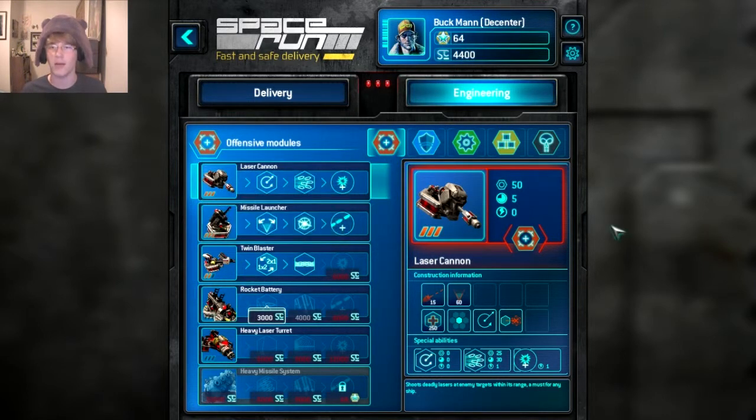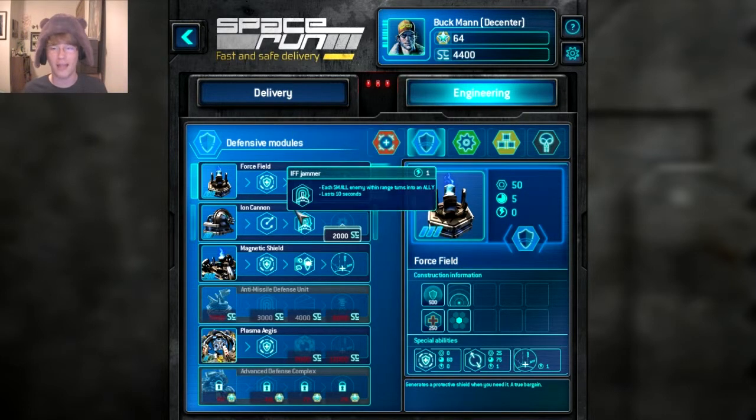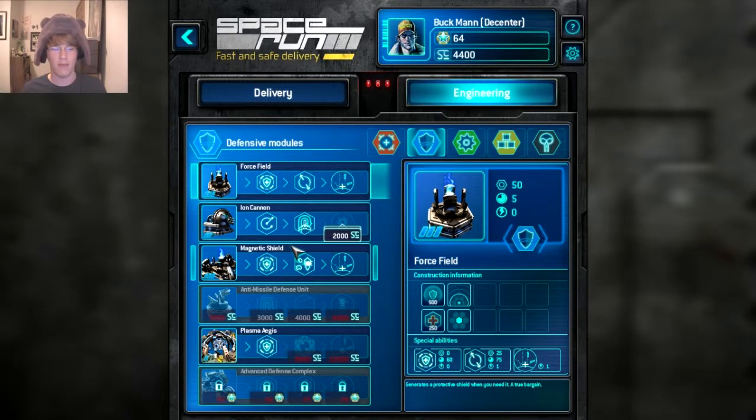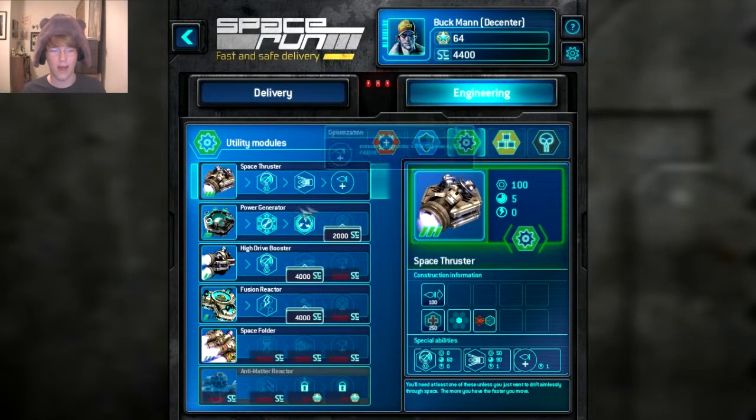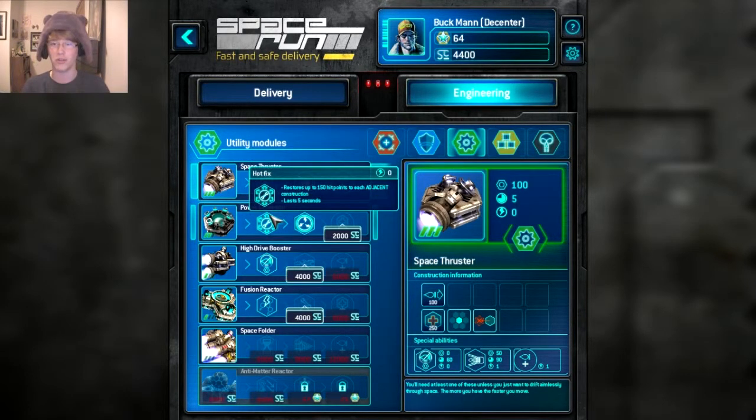There are offensive modules: lasers, missiles, and better forms of those. For shields you have normal shields, ion cannons — which are very important to knock down enemy shields later — plus larger shield generators. Finally there's power generation and thrusters, because it's Fast and Safe Delivery — the faster you go, the more money and higher reputation you get.